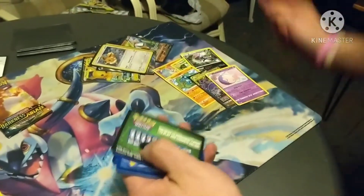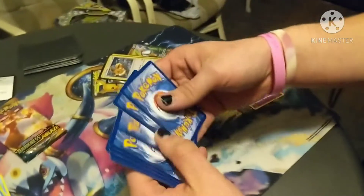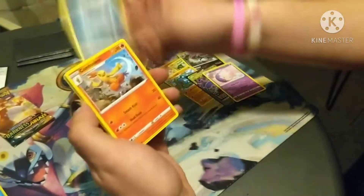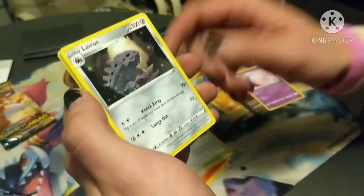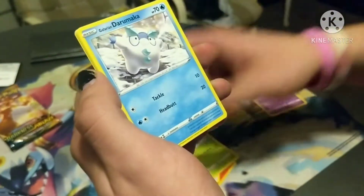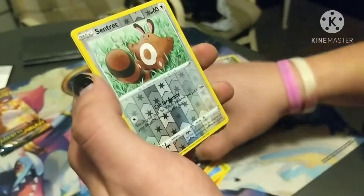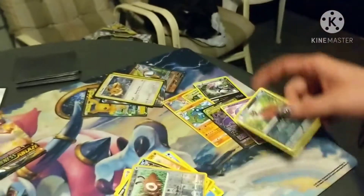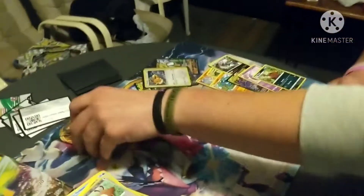Moving on to Darkness Ablaze. Get that card. We got that last pack magic coming up, we can't lose hope. Darkness Energy, Combusken, Glimwood Tangle, Lairon, Ducklett, Centiskorch, Galarian Darumaka, Larvitar, Nickit, Reverse Holo Centiskorch, and a Thievul. I'm disappointed - except for that Naganadel and Guzzlord tag team, that was sick.